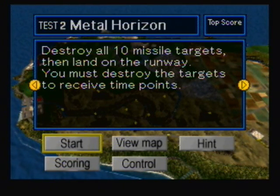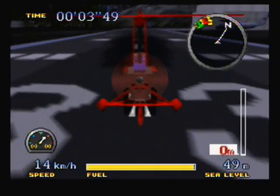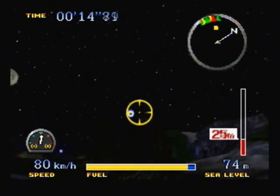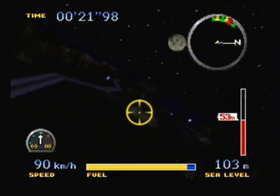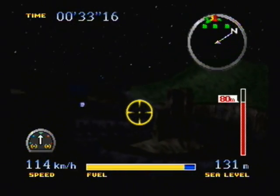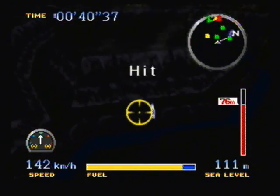So let's move on to Metal Horizon. Destroy all ten missile targets, then land on the runway. You must destroy the targets to receive time points. This is kind of like the second mission in the Class A, where you have to destroy all the blue and white targets. Only this time there are ten of them to destroy, not just three. You have to destroy all of them, so you have to navigate this area pretty carefully if you want to get them all. I don't think you can actually get them on one run unless you slow down majorly and hit all the targets one by one. I usually just go through one run forward, one run back, and then another run forward again. And then if I miss any, I'll quickly go back and do the landing. Yeah, this can actually be kind of tricky.